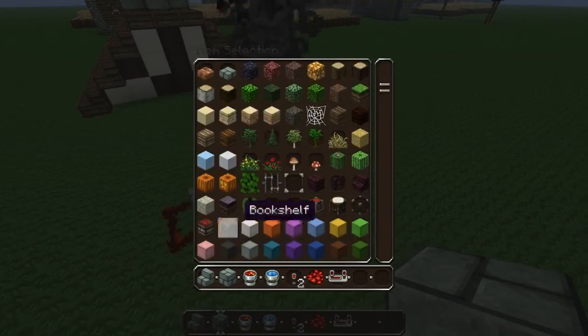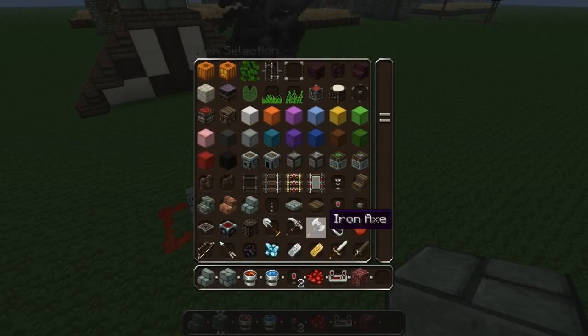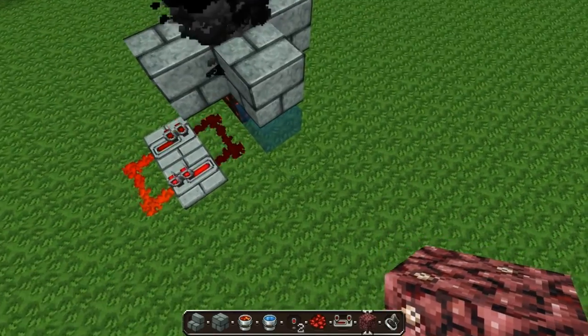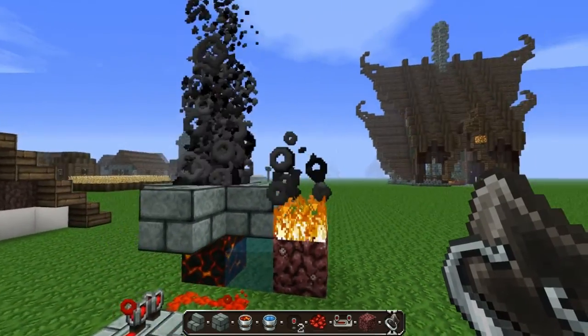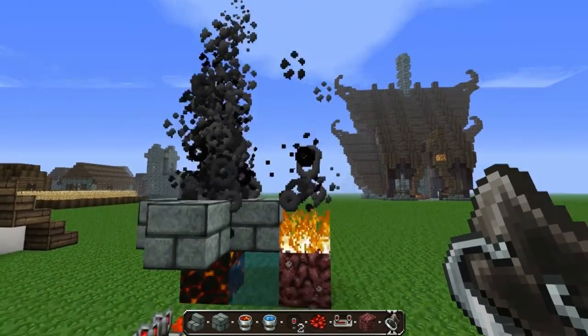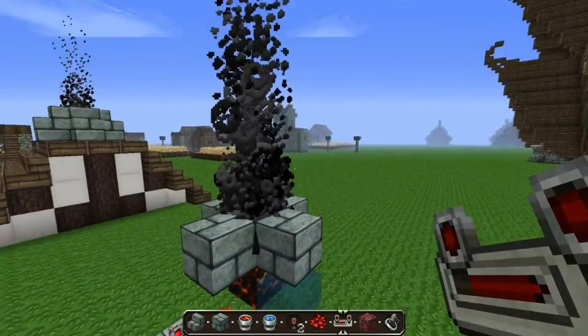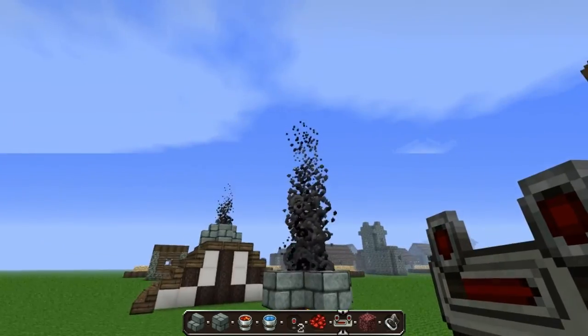First things first, I will compare this to a normal fire. I'll place one down — maybe here. See the smoke difference in that. You're probably thinking I'm going to use lava in a chimney, but you know, it's not that bad. It looks really good.